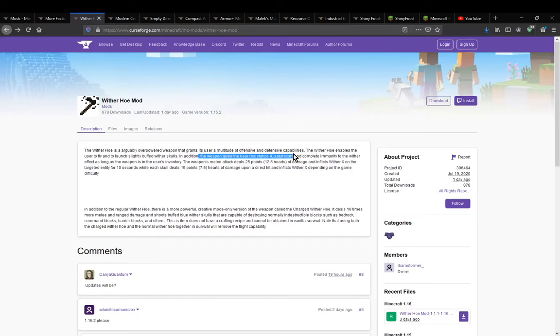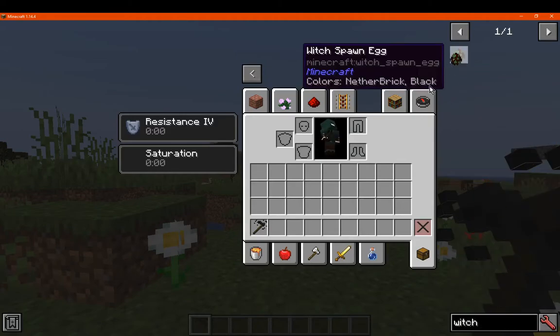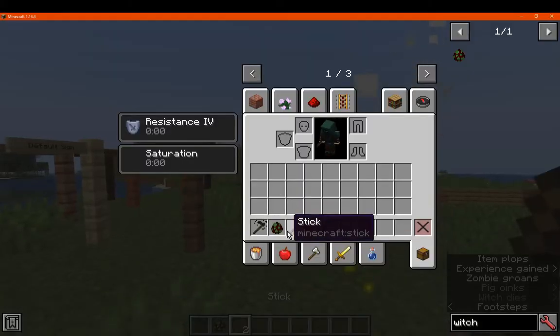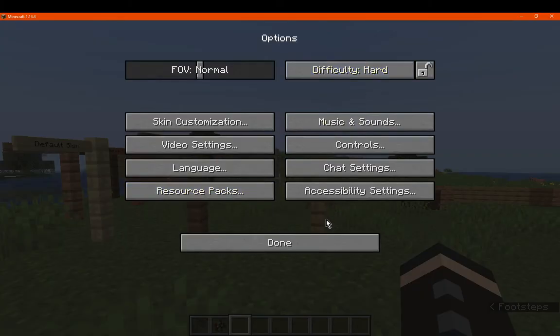It gives full resistance and saturation, and complete immunity to the wither effect as long as it's in your inventory. Melee attack of 25. Wither effect for 10 seconds, while each skull deals 15 points of damage. There are also differences depending on game difficulty — on normal it differs a bit, and on hard it differs again.